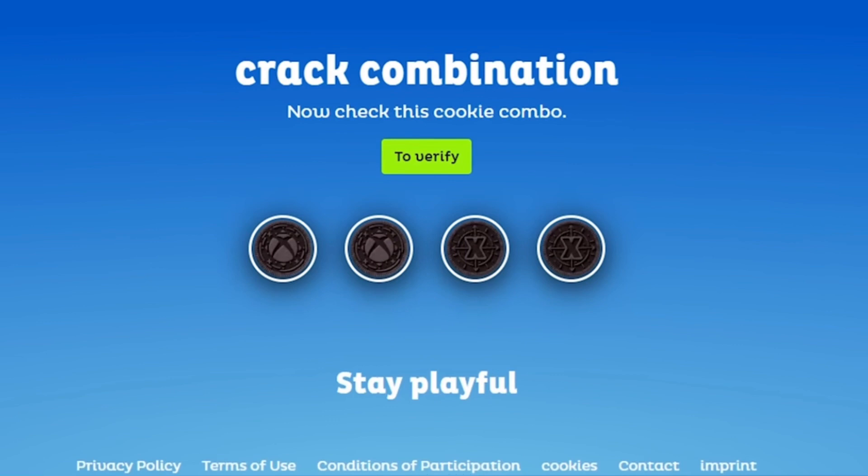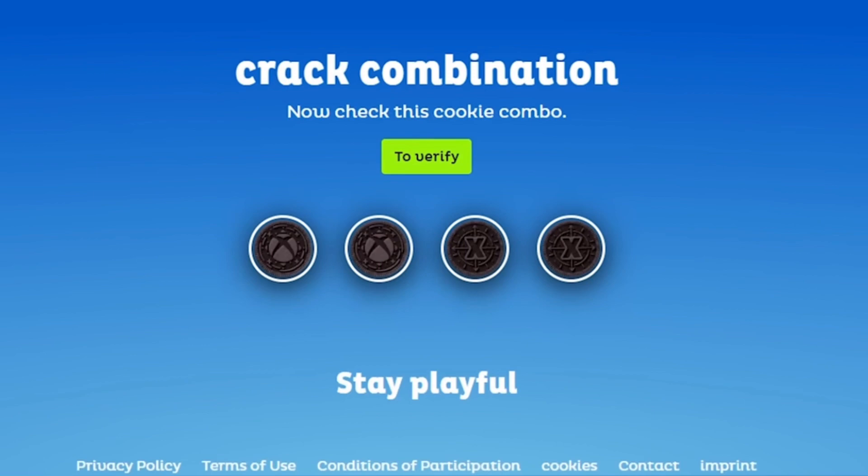Once you've done that, you go onto the website and type that code in on oreo.eu. In the UK it starts on the 16th, but if you're in another European country you can input it earlier. The code I've put on screen you can actually just input anyway — instead of sending a photo, you can just input the code manually. If you put the code that's on screen right now it should work.